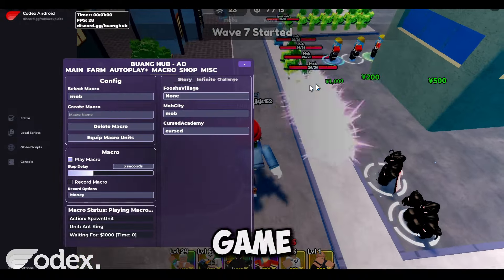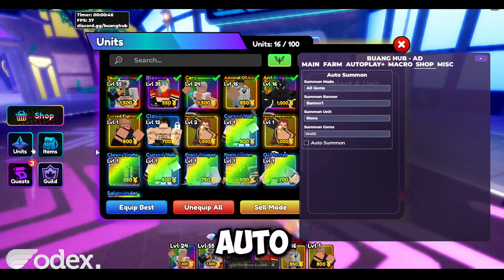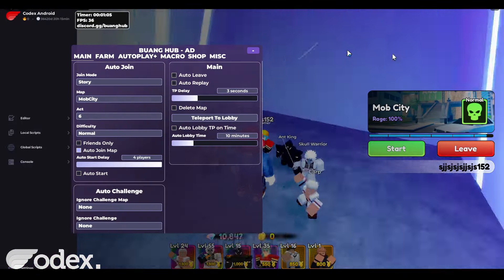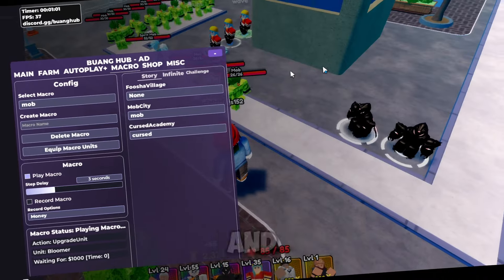Today I'll be showcasing the best script for the new game called Anime Defenders. This script has features such as macros, auto summon, FPS boost, auto join games, and a lot more. The script is fully updated for the latest update and is completely undetected and free to use.